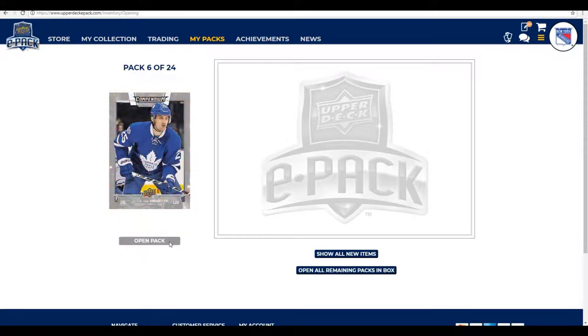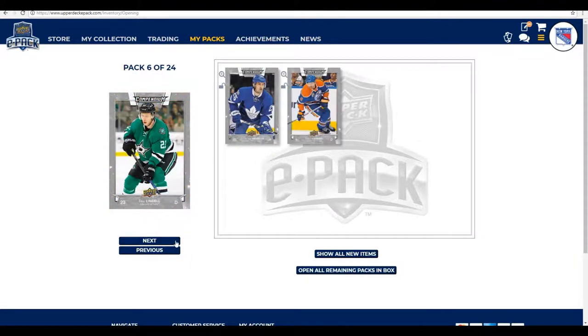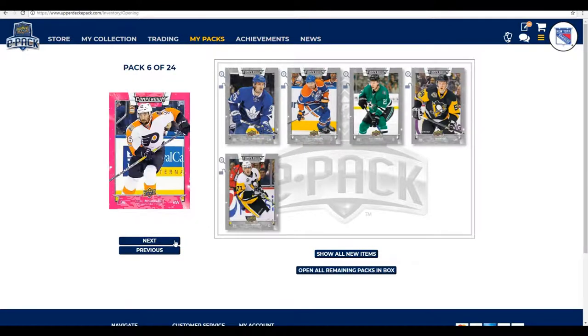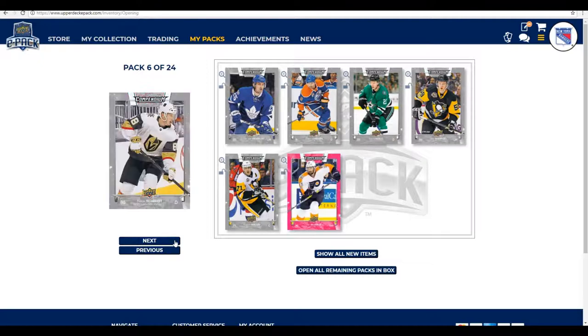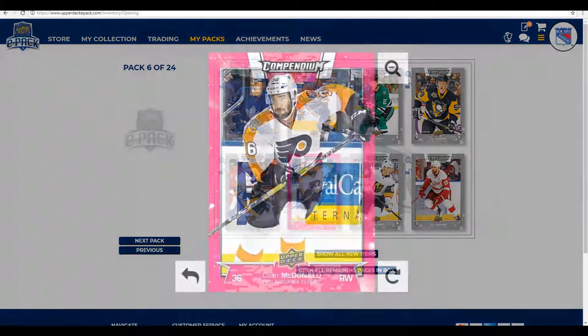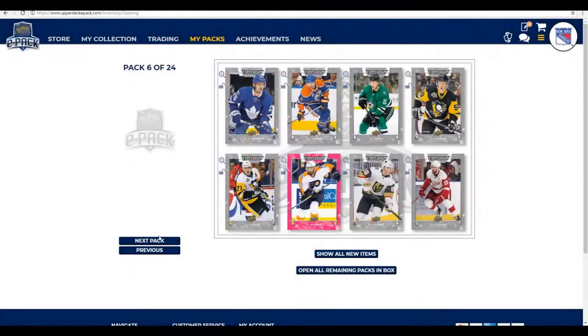We're halfway through the episode now opening pack six. We start with James Van Riemsdyk — he's looking like he might be traded this year — Adam Larson, Esa Lindell, Jake Gensel, Evgeny Malkin, Colin McDonald, Nate Schmidt, and Riley Sheehan. I can't read some of these names, but Colin McDonald — that's it.